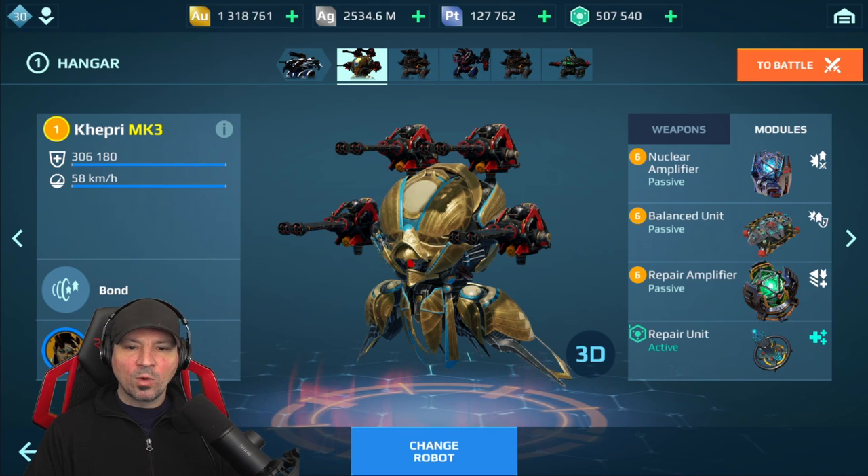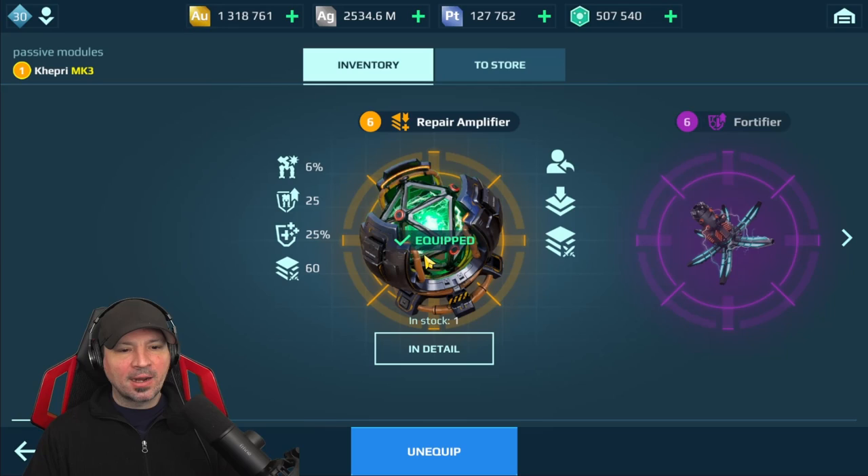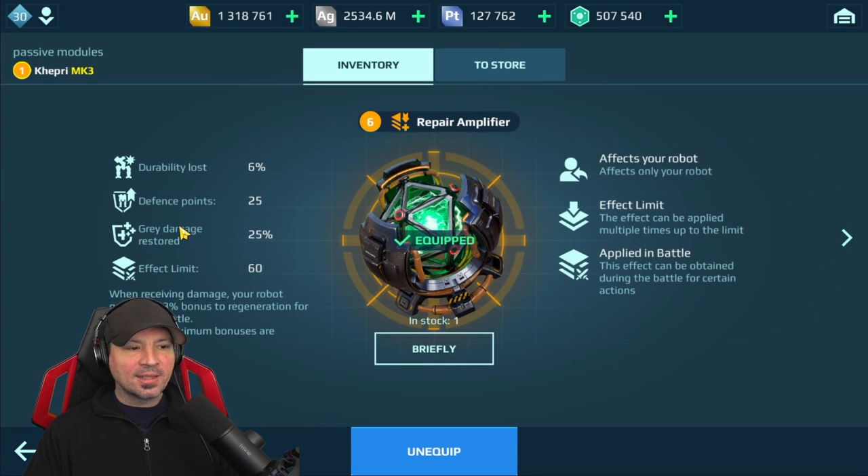We're gonna run one nuclear amplifier, one balance unit, and one of the brand new repair amplifiers, which is really cool. This thing gives you durability, defense points, damage restored, and has 60 stacks — it'll stack up 60 times to give you more of each bonus. Very cool, like a nuclear amplifier but for repair instead of damage.